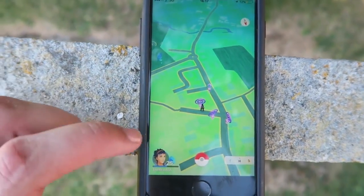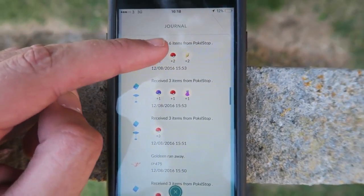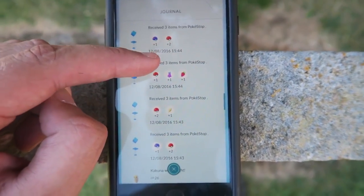That proves it was a Mega Pokestop — we got 100 XP rather than the normal 50 XP and far more items than normal. So if you know you're going to an area with lots of Pokestops, make sure you never double back, never hit the same one twice, and you can guarantee your tenth Pokestop will be a Mega Pokestop. You can verify this in your Journal by clicking your character, bottom right, then Journal — you can see the exact point where I received the Mega Pokestop with six items, while everything prior was just threes or fours.